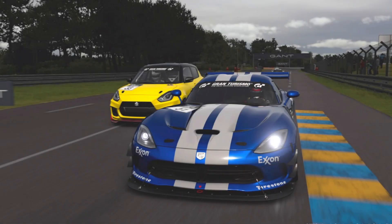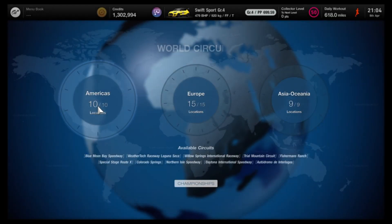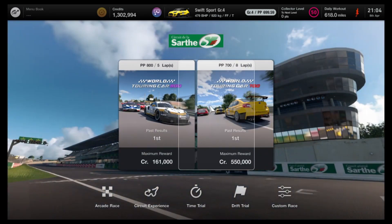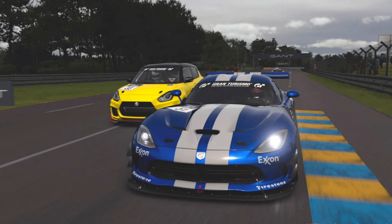The long-awaited Gran Turismo 7 1.1 update is finally here, bringing with it bigger rewards for races, more opportunities to earn money in general, and three new races. One of those is now the new fastest way to earn credits in GT7 — the World Touring Car 700 event at Le Mans. When you finish first and get the clean race bonus, you'll be 825,000 credits better off, which works out to 1.65 million credits in marginally over an hour.